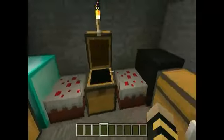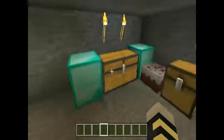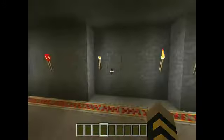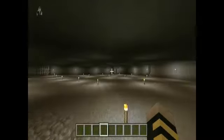Here are the chests — there's food, wool, tools, and diamond armor. So we're just going to go in here and zoom out.